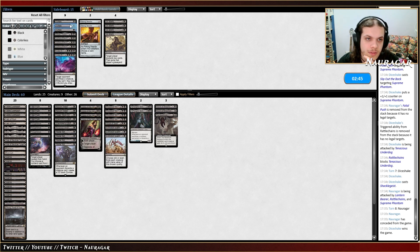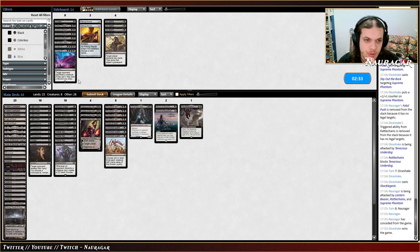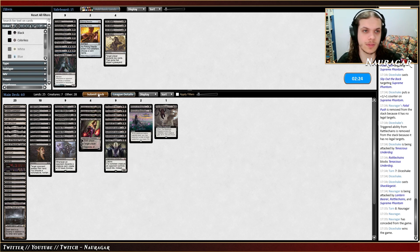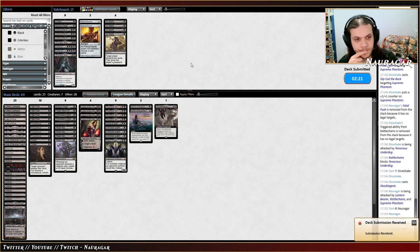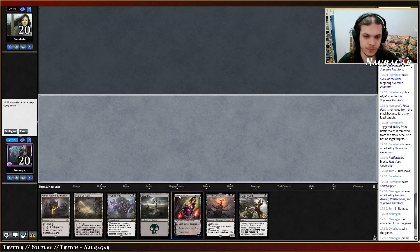I can cut a Thoughtseize — it's a bit too slow, maybe both of them. And some lifelink creature would be fine. I think this is the right choice. Juras could miss, but they play a lot of counter spells and protection spells, so this should be fine. This is a pretty reasonable hand.